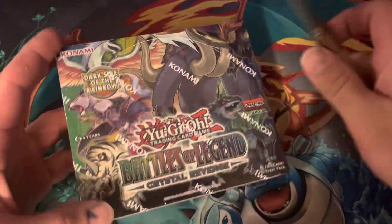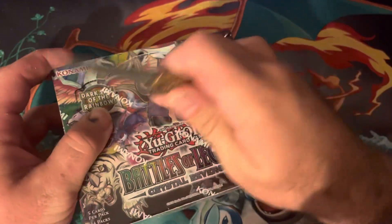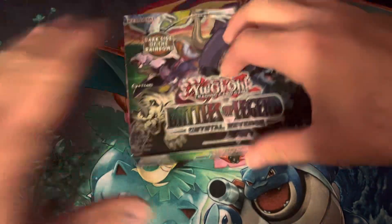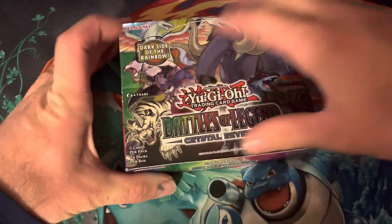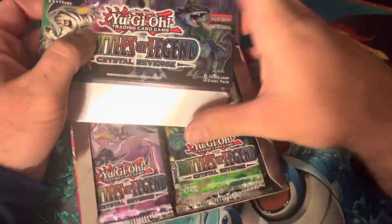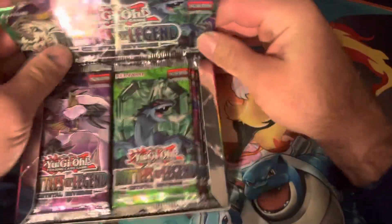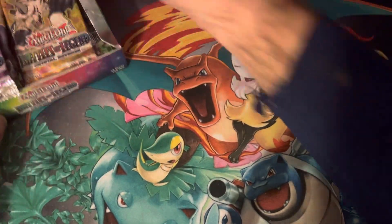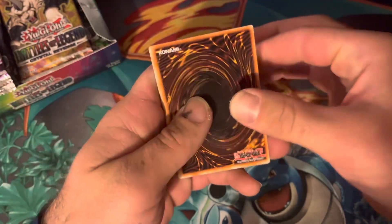What is up, hulking ninjas? I am excited to open this booster box. Hopefully we can get a Starlight Rare out of this. I'm not really sure what Ultra Rares are good. I think there's a Fin Rear or something. Fin Rear is a good Ultra pull out of this box. I'm not really sure what other ones are available, but we're just going to go into this box. Hopefully we can get a Starlight Rare. That's the main goal here.